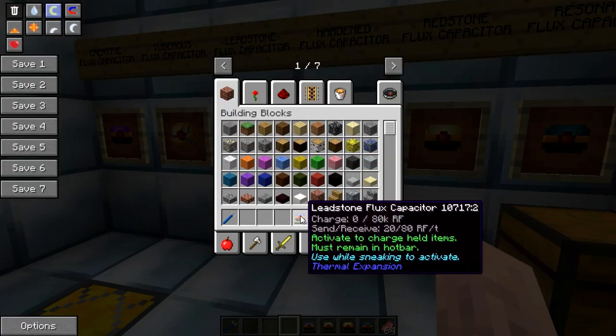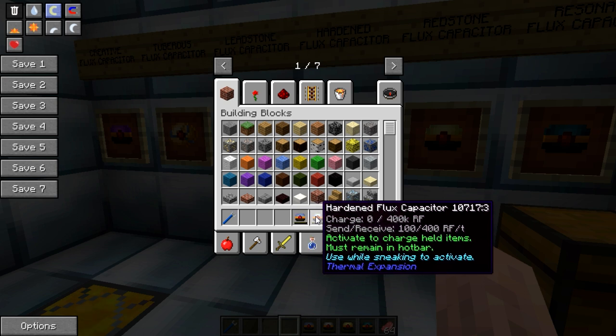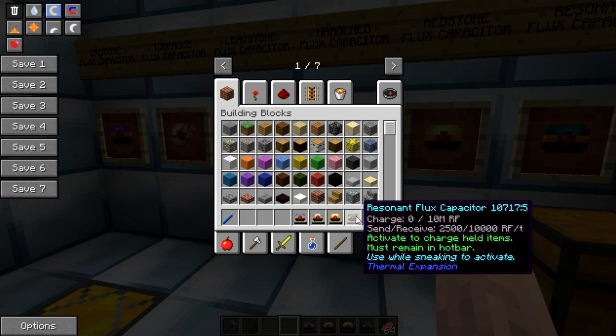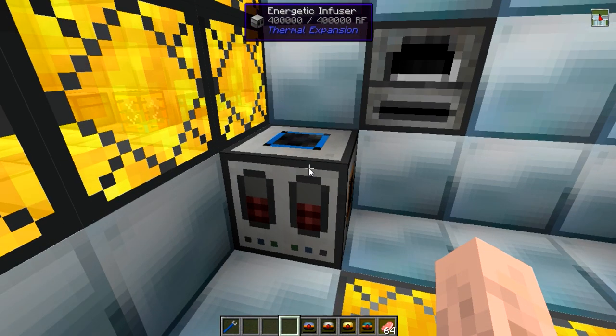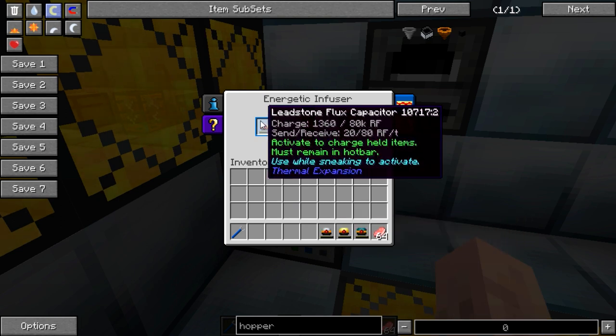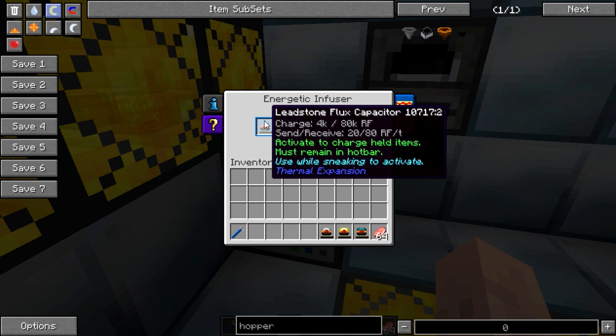With the rest of the flux capacitors, the leadstone being the next one up, it is actually rechargeable, as are the rest of them. Each of them has a different max storage, as you can see here. And you charge them up simply by placing them inside an energetic infuser like so. If you hold shift you can see it charging up slowly there — absolutely fantastic.